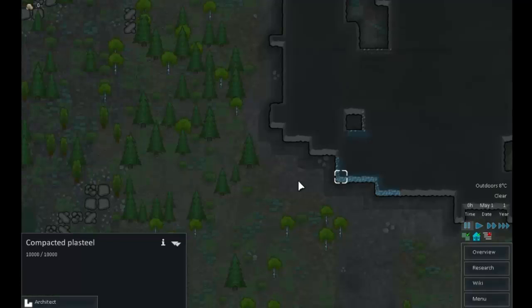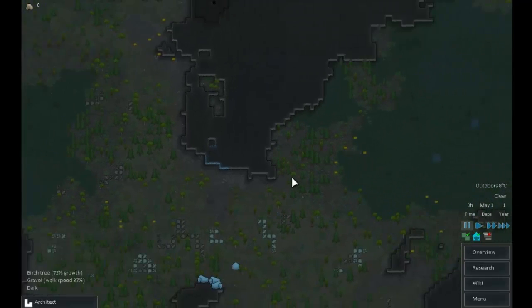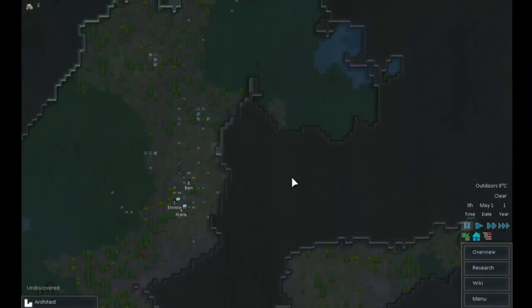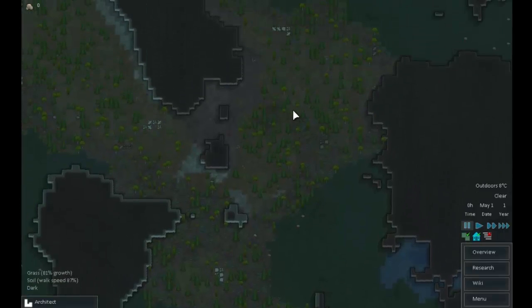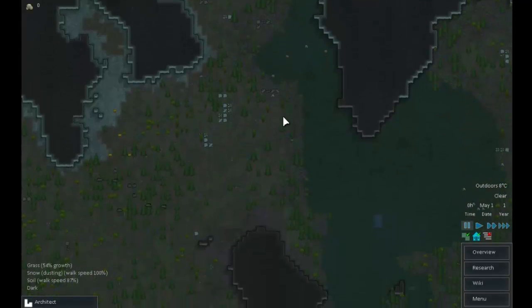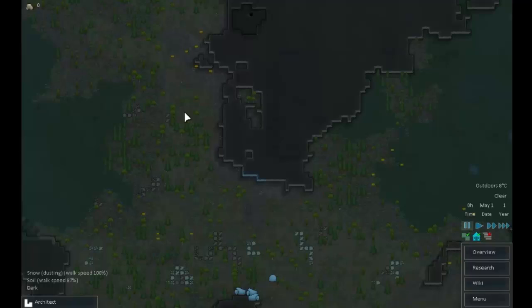That is plasteel — the new material in this alpha. It's good to know there's some in this world because in my test world for Alpha 7 I couldn't find any. That's shallow water and that's deep water. We are going to have to cross over the marsh to get to the plasteel, but we don't need it in the starting game so that's not really a problem.